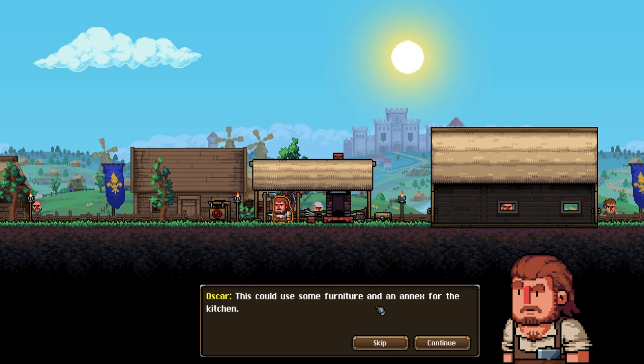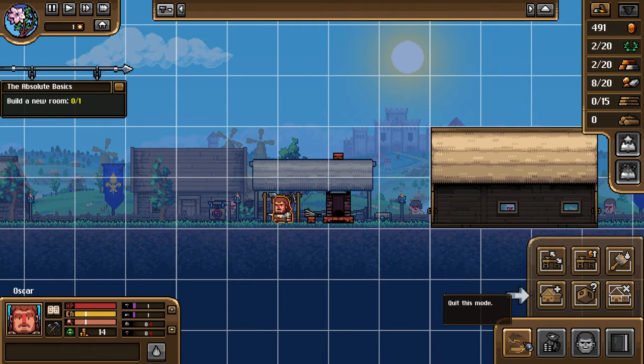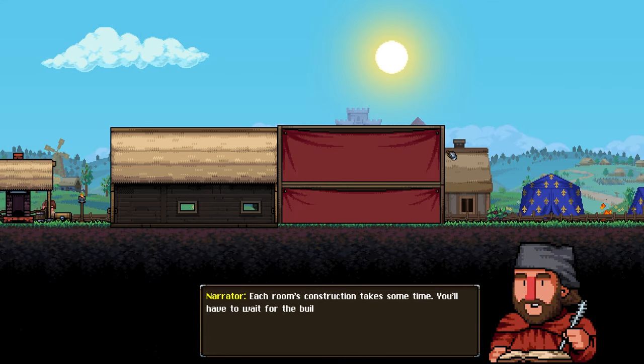This could use some furniture and an annex for the kitchen. Enable build mode with the little hammer icon. We need to build a room - let me play around with roof types. There's a slight slant, a reverse slant, and a straight roof. I'll do a straight roof - lovely.